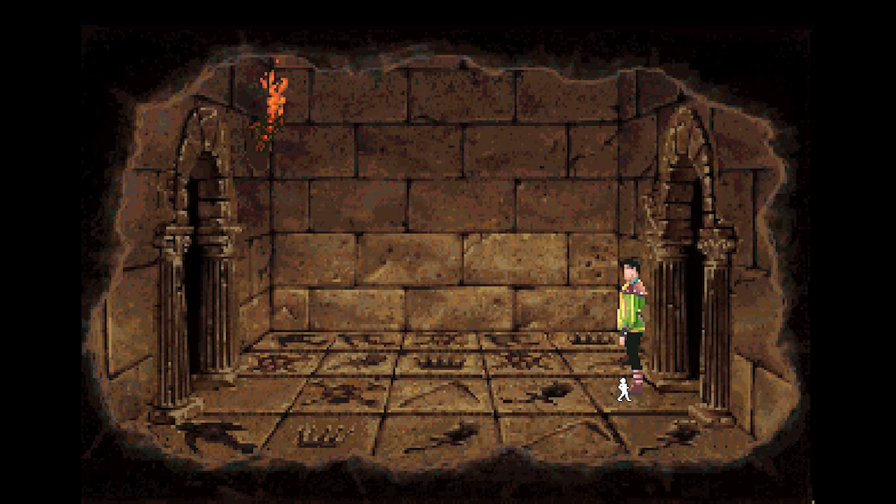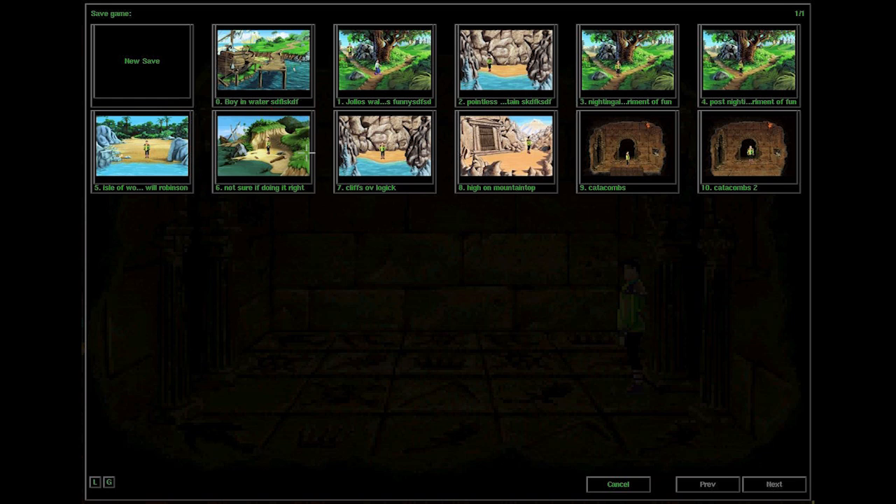This room — I believe this is copyright protection as well, which is stupid. Let me look it up real quick because I don't remember; I used to have it memorized. I can't find it in the manual. Alright, let's just try it — let's go ahead and save in catacombs 2.